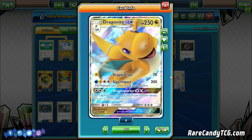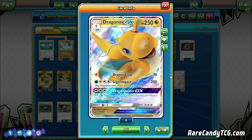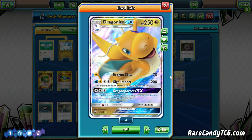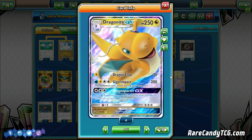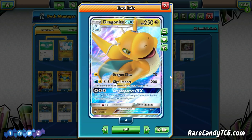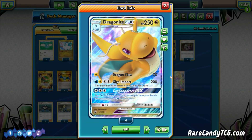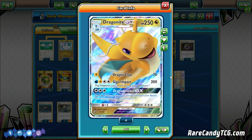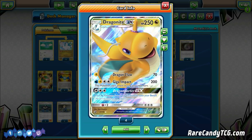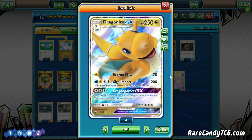The next attack, Giga Impact, for Water, Lightning, and two Colorless, does 200 damage — but this Pokémon can't attack during your next turn. Unfortunately, Giga Impact is very clunky to set up. We actually don't run any Water Energy in this list, so needing four energies is just not as efficient as committing to a two-hit knockout strategy with Dragon Claw. With Dragon Claw we can abuse Max Potion since it only requires a single energy. We do run Super Boost Energy though, so if we need Giga Impact, we have the option.